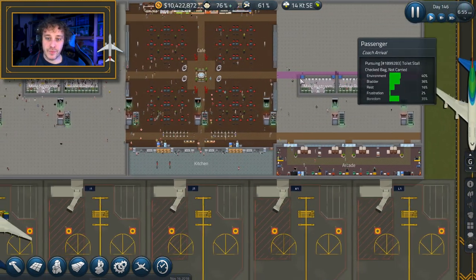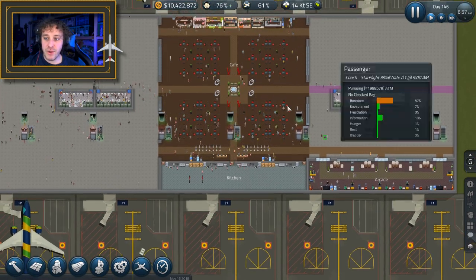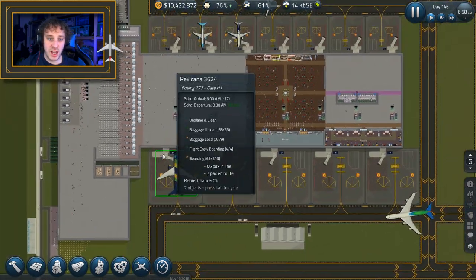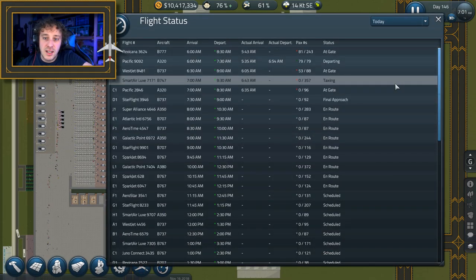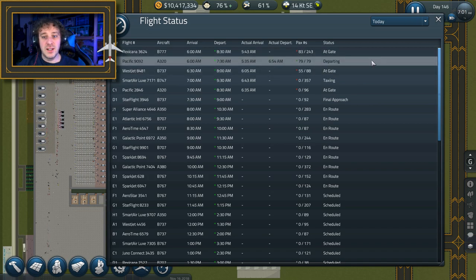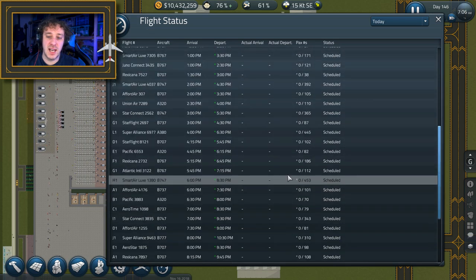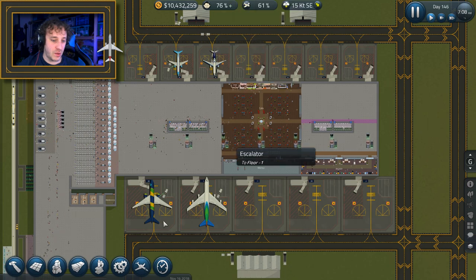So we've got the loos in, we've got the restrooms over here, we've got a CAF, we've got an arcade. Let's just check on this aeroplane - we've got lots of people boarding there. These are the different flights of the day. Depart was meant to be 7:30, it went out at 6:40 - so it went half an hour early. It's a little bit early in the day to be looking at this list and seeing which flights have left on time or not, so we'll check that out at the end of the episode.